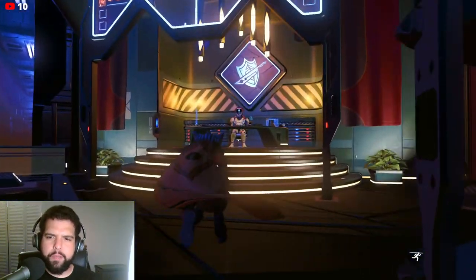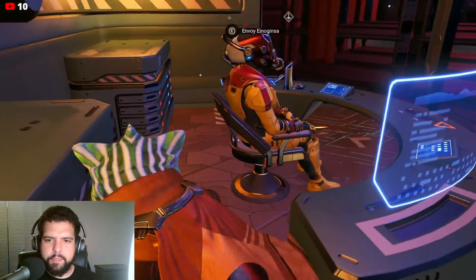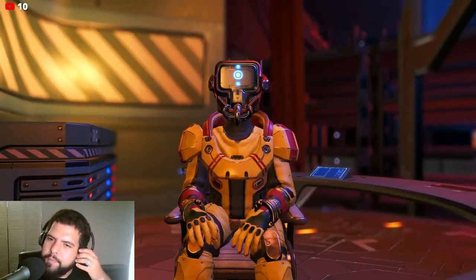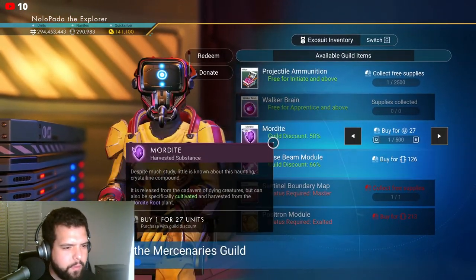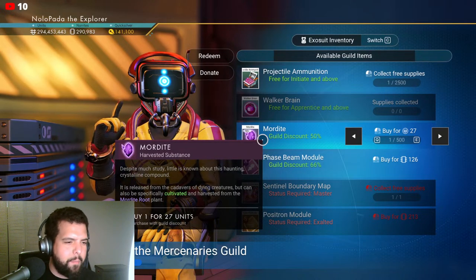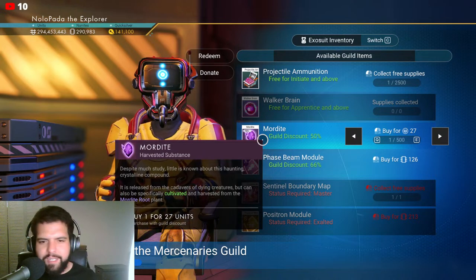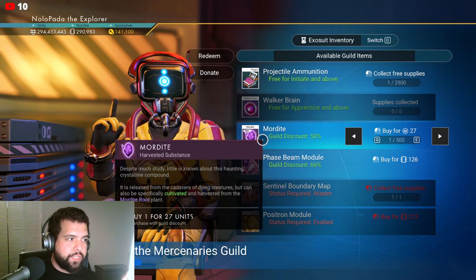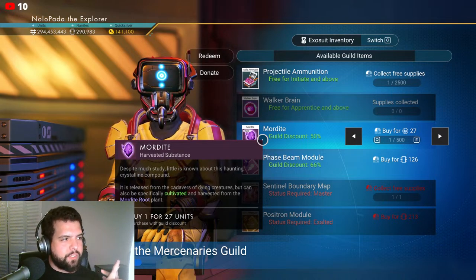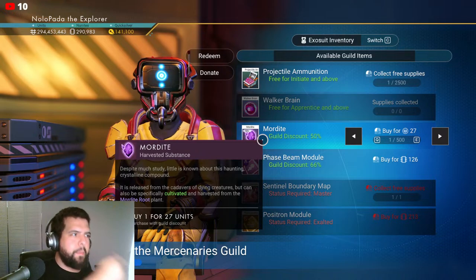Here's a mercenary guild. Come on, I have to go behind the desk. We'll get a free walker brain. Community - when does a Dyson sphere become a thing? Imagine when megastructures - I know Stellaris has megastructures - but imagine station ownership and megastructures. Imagine if everyone in the community had to come together to one system and donate materials to build something.